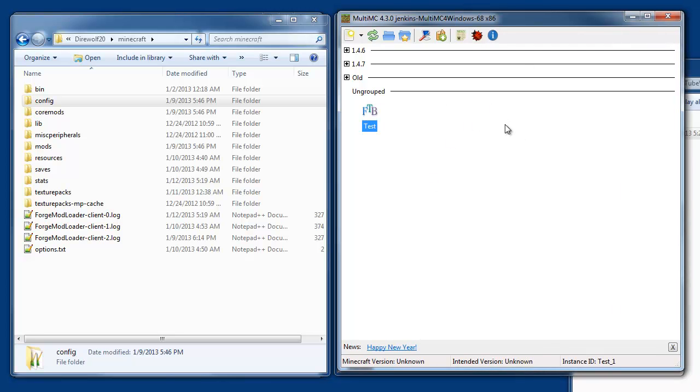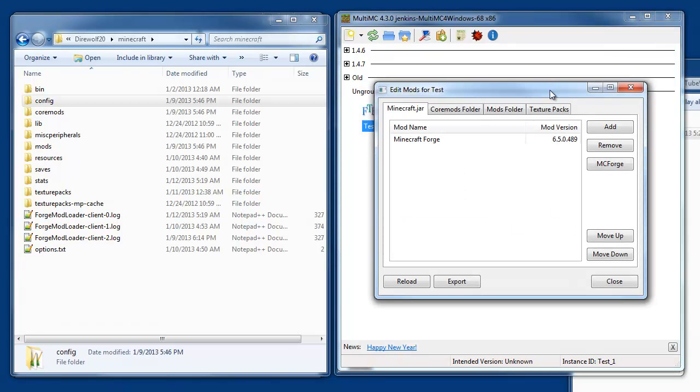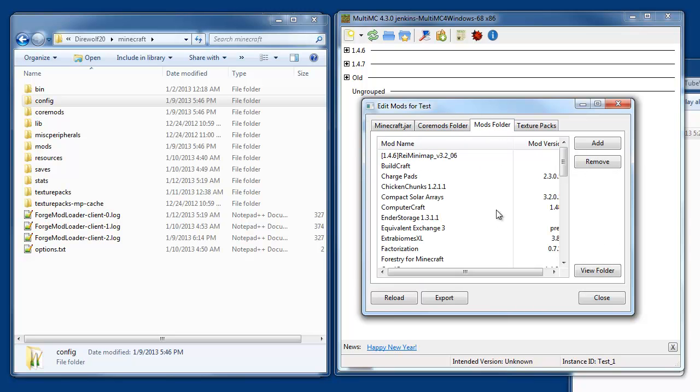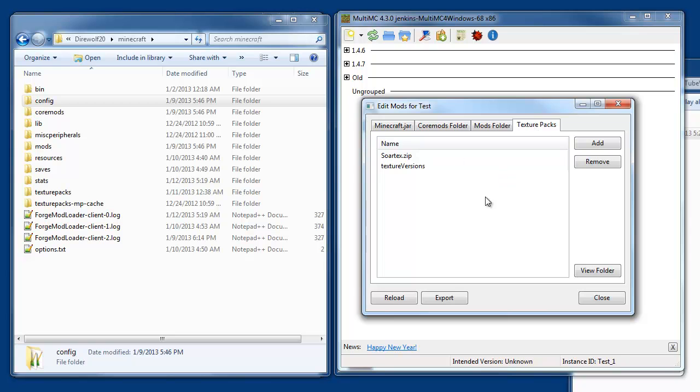As you can see, it's copied over the mod pack and created the instance. If we right-click on this instance we can hit 'Edit Mods,' and for those familiar with MultiMC, here are your basic folders: your jar files, the core mods, and the mods — three different types. They're already in place from the mod pack. There's also texture packs if you want to use those. I've already created one called 'test' before, so it's got some stuff in here like sort textures for texture packs, but normally this would be blank.